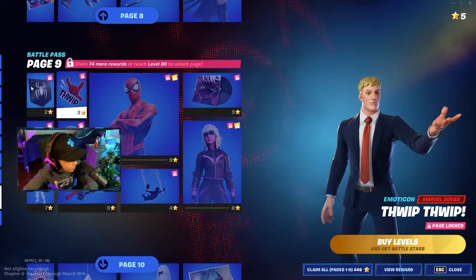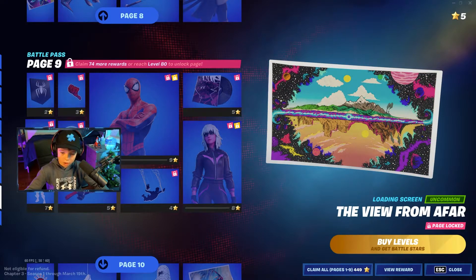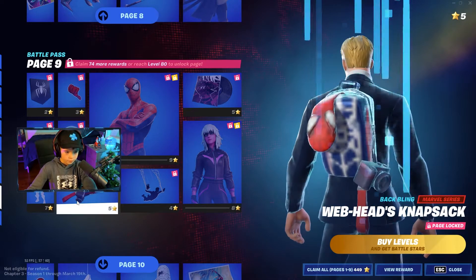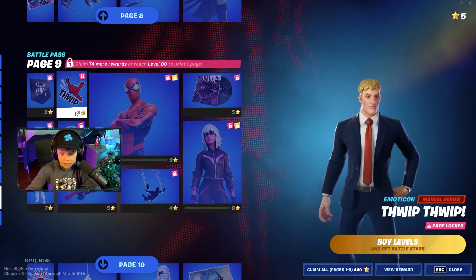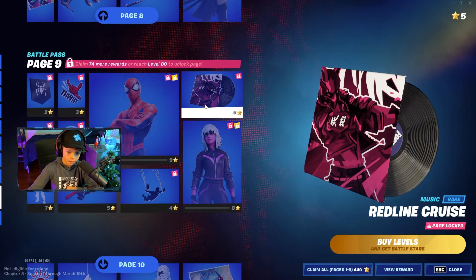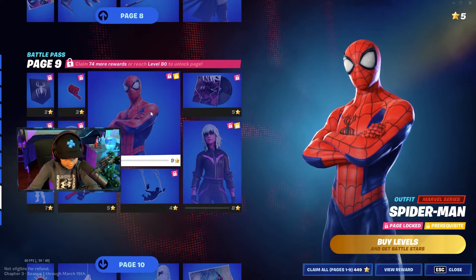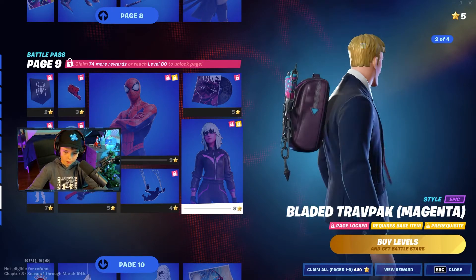Page six might be the best page. We got a banner, a loading screen, and an emote — it's The Seven! Then a black back bling, some V-bucks, an emoticon, a contrail, and some music — that's pretty cool.